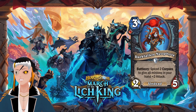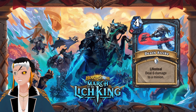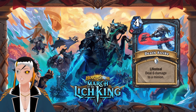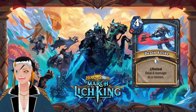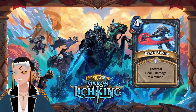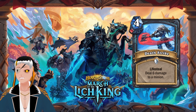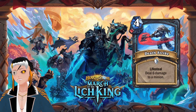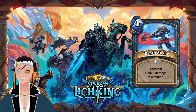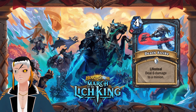Next is Death Strike, a four-cost spell with lifesteal that deals six damage to a minion, requiring one blood rune. Death Strike is one of the key abilities that Blood actually has, and lifesteal was needed to translate it into Hearthstone. While it can't hit your opponent's face, it is an absolutely incredible control tool, especially given the other Blood cards we've seen and will be going over.